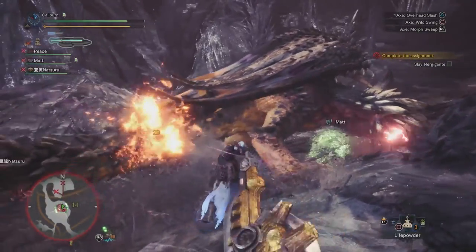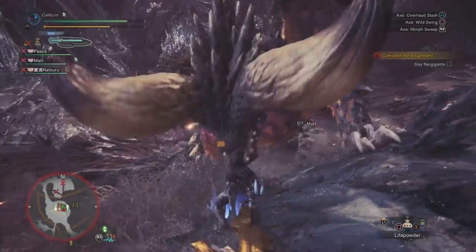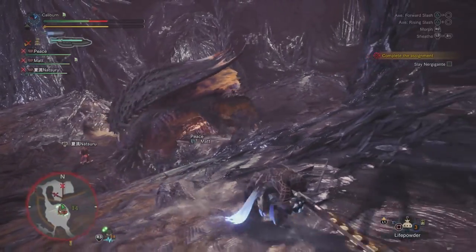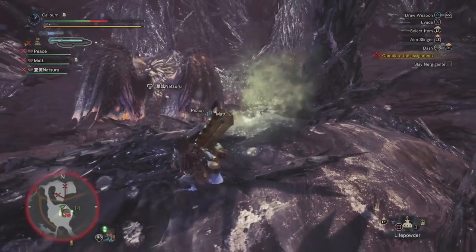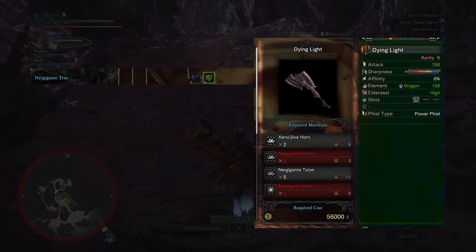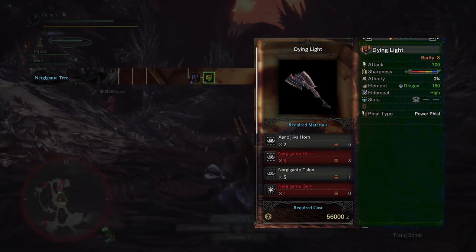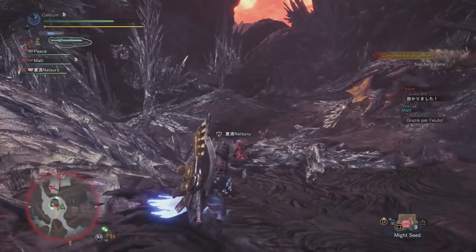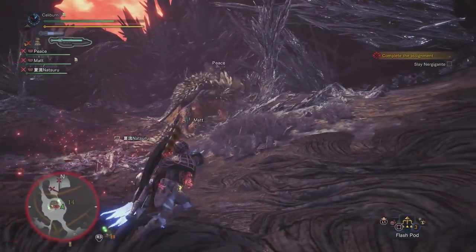Congratulations, you now have a weapon that's completely capable of getting you through the rest of the game and one of the best Switch Axes. This will be adequate for taking out the remaining Elder Dragons. After taking out Xeno'jiiva, you can upgrade the Nergal Gash one more time into Dying Light by using 2 Xeno'jiiva Horns, 5 Nergigante Horn Plus, 5 Nergigante Talons, and 1 Nergigante Gem. The gem will take a lot of time unless you're really lucky, but it will be worth the investment.